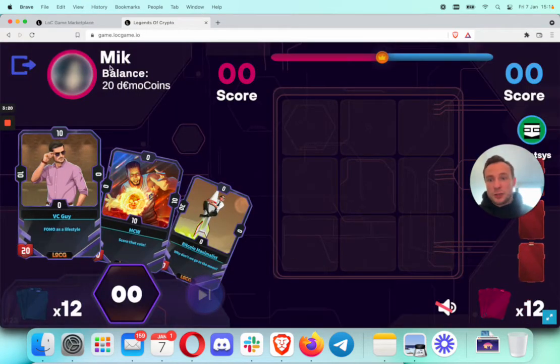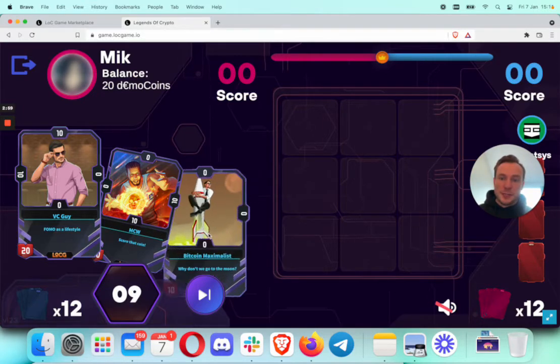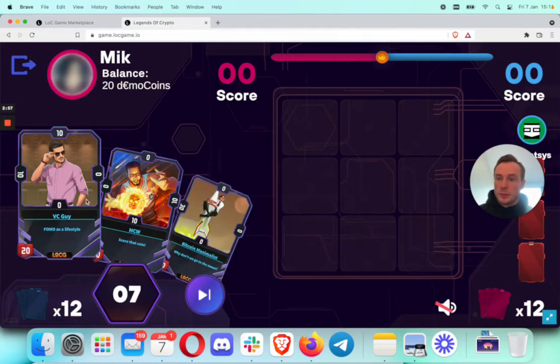You can see we've got demo coins here. Those are going to be turned into our in-game tokens very soon in our upcoming releases, and this is how the play-to-earn mechanics are going to start — but right now you can see the mechanics with the demo coins. The system deals three cards out of 15, and let's go play the game.